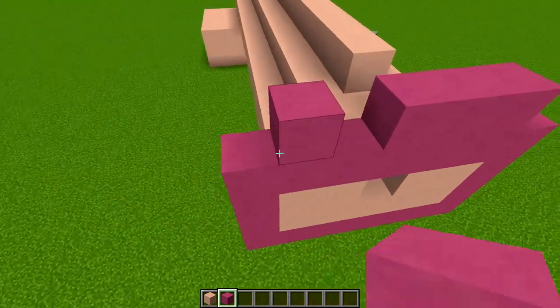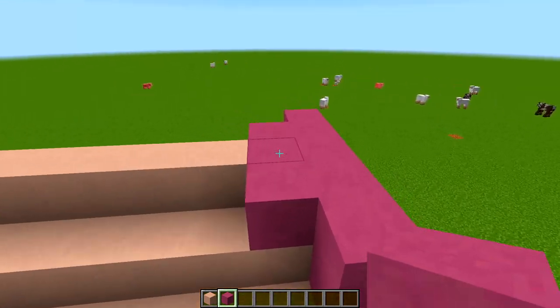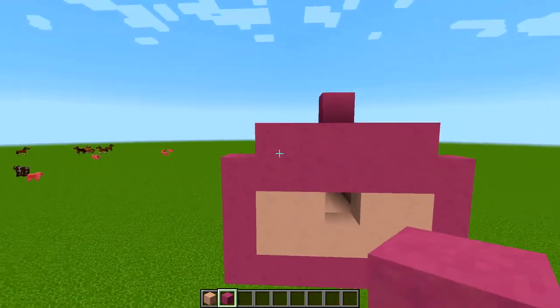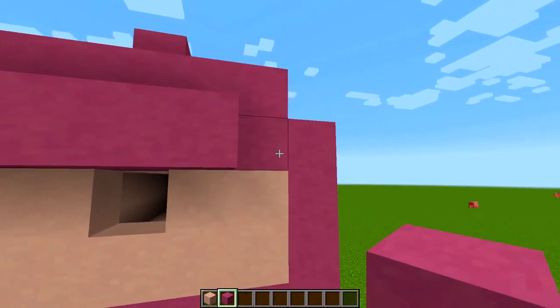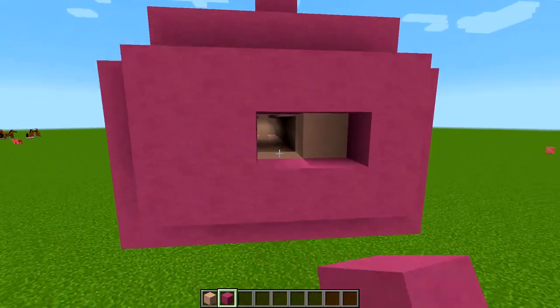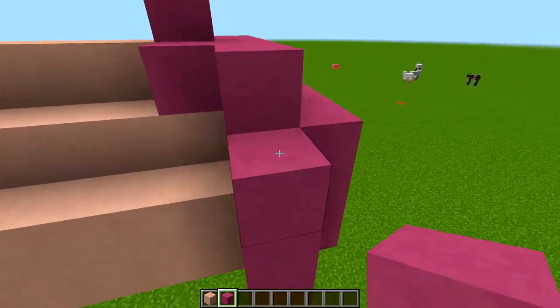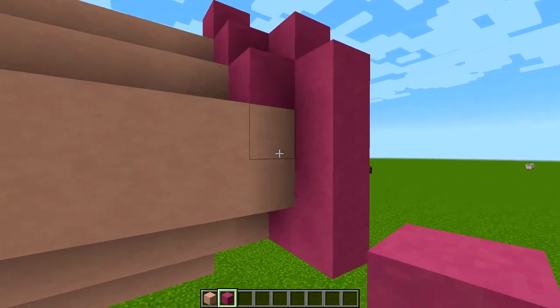Then we'll go one row on top - like so, like that - and come in like this. Boom, we got the head. We can give it a little more depth here just to make it a little more realistic.